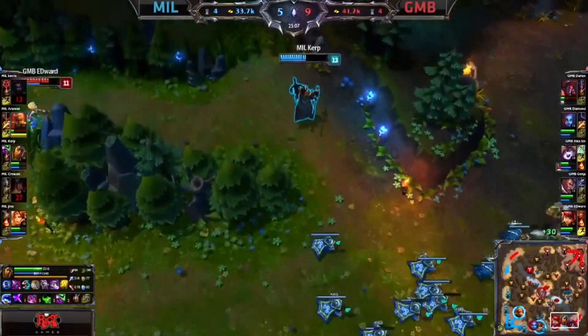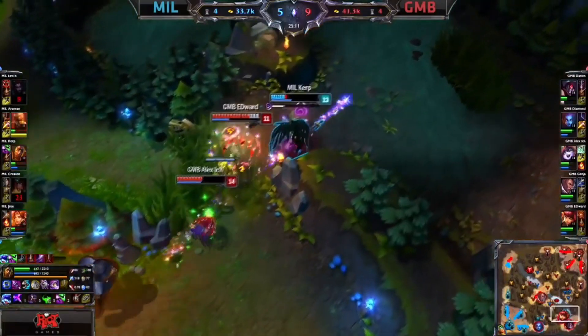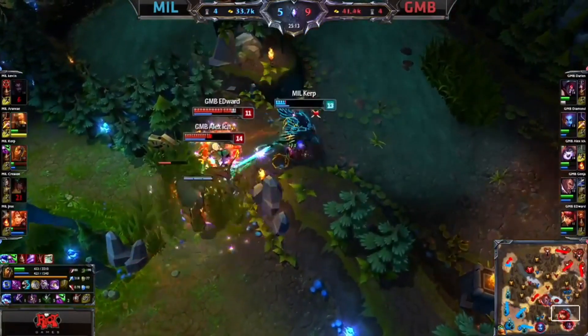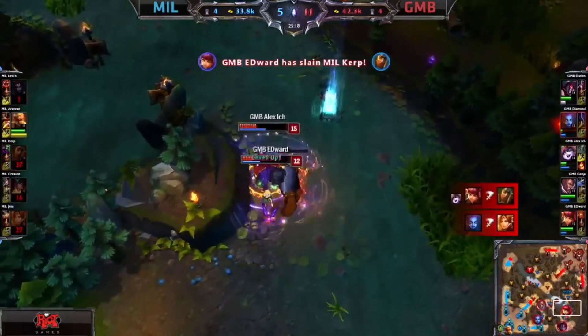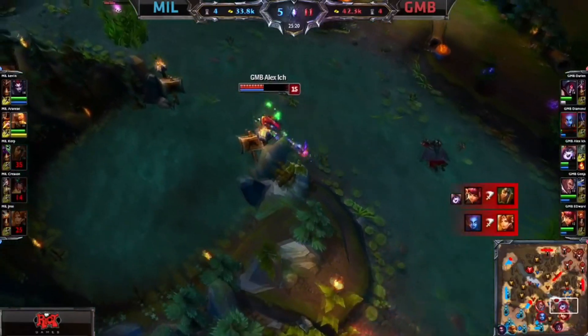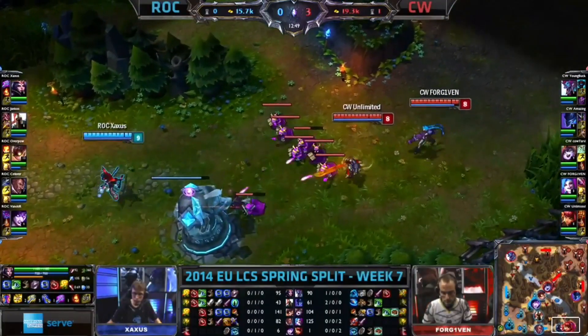Darion meanwhile — he's kiting Kerb. The rest of Gambit are closing in towards him. Where are you gonna go? Flash stun. Doesn't matter — Kerb's gonna go down nevertheless. Who will it be that gets the kill? JB goes down the bottom as well. And that is three kills with no response for Gambit.